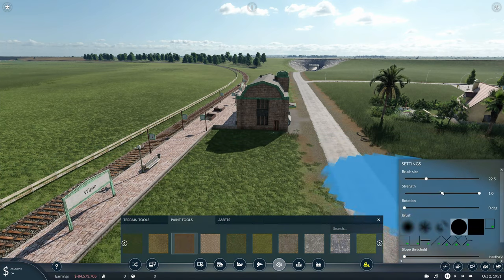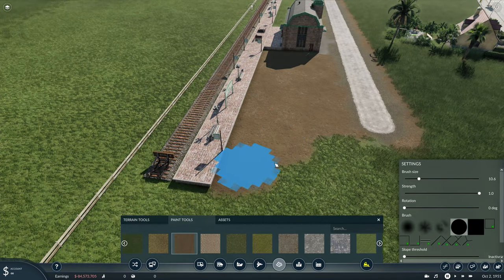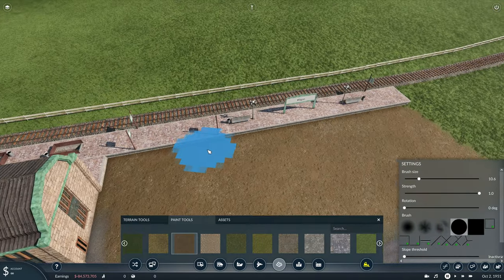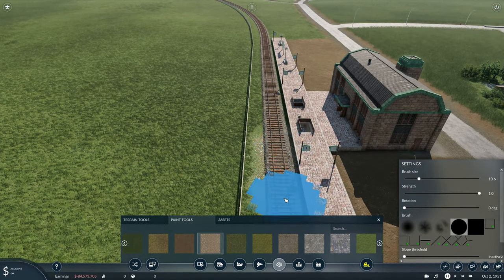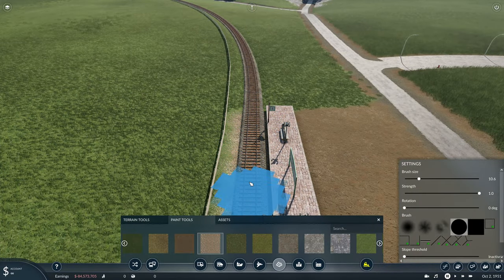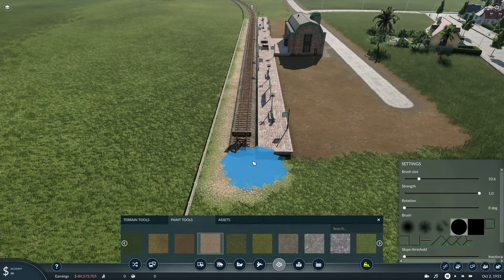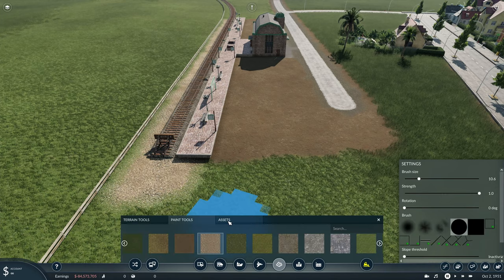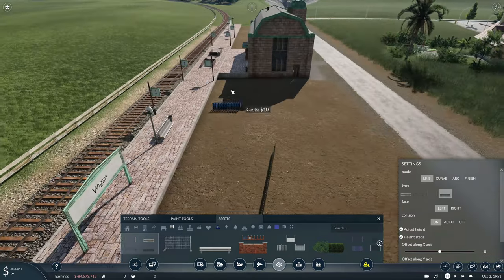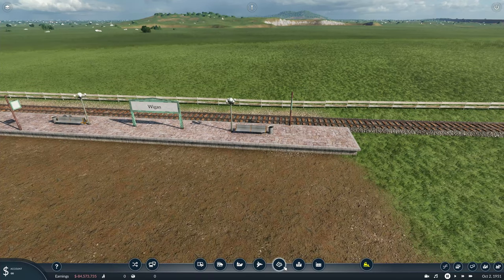I didn't want this area to look too modern — I wanted it to look a little bit old. One thing I wanted to do is add a little bit more detail around this bit here. You'll see me come back and put a fence a little bit later on; I do put a pickup truck there. I'll possibly need to come back and add a few lights and benches and things like that. I've added a different fence around that bit and around this bit.